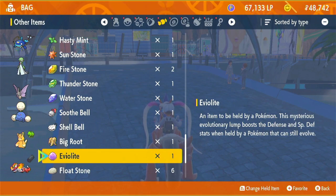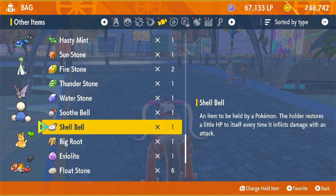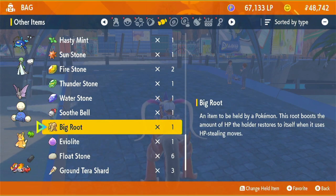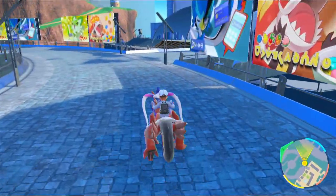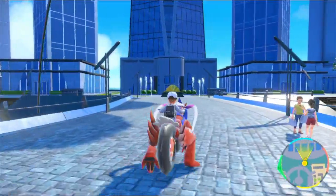I don't have any use for the Eviolite now because of my starter evolving. I could give something a Shell Bell. I also need to figure out what I'm actually going to do with my Pokemon, because I feel like I need to change them at some point. But I don't know which Pokemon to change them to. Anyway, let me go over this way because I believe there's some items on the roof if we can manage to get up.